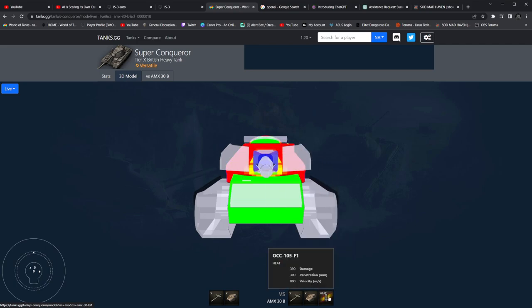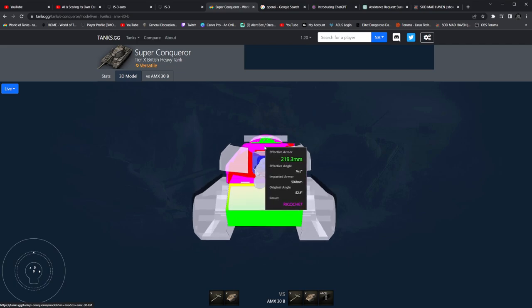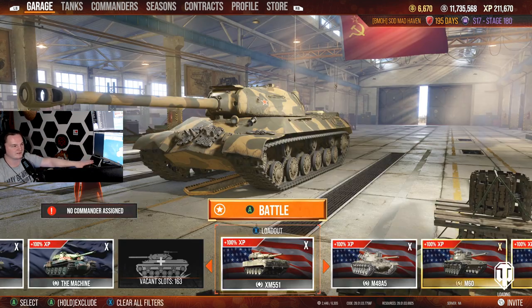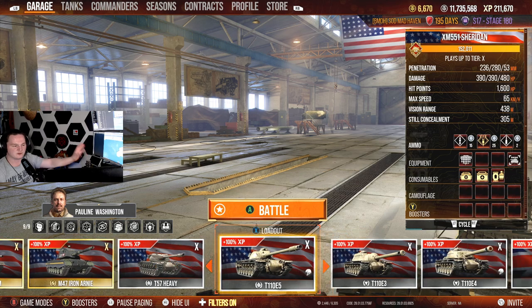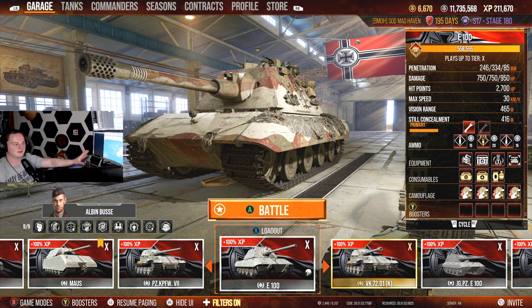I didn't realize that the dual caliber mechanic was a thing until I read about it and did a little testing — it blew me away. It makes me realize that many of our guns that are 150mm, like the E100 that only has 246mm of penetration, actually have effective penetration equivalent to about 258mm because of the additional overmatch potential due to the caliber of the gun.